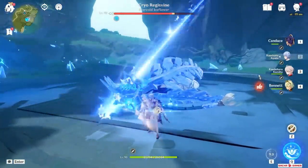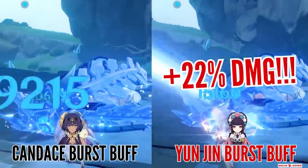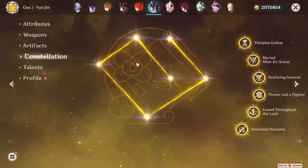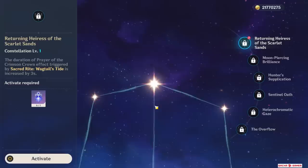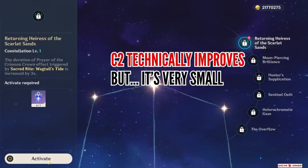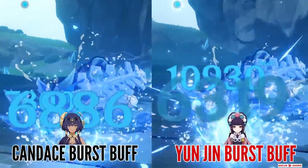Although this is extremely similar to Yunjin's buff — if I compare them side by side, Yunjin's damage is about 22% better than Candice's. Now this is an unfair comparison because I have C6 Yunjin and her C2 and C6 give a huge advantage to normal attackers. However, besides her 1st Constellation which increases Candice's burst duration, nothing else will ever help her improve normal attack damage. So in the long run, Yunjin is the better support for normal attacks.